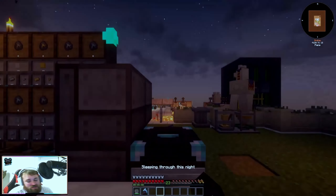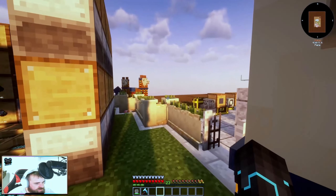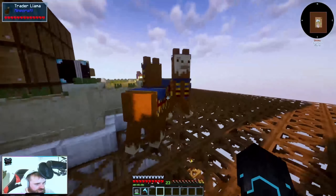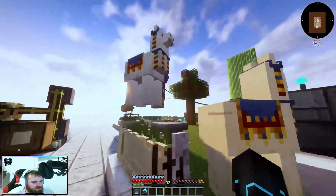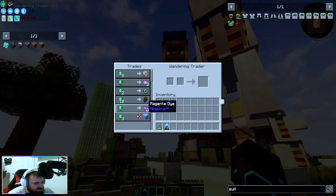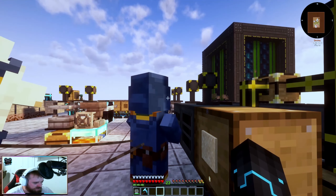In today's episode we're going to upgrade our system. Got another wandering trader here — they're everywhere, these villagers. Don't need anything from you, and I don't think anything from you was good either. Let's have a quick double check — nah, we already bought the ice from him just in case.